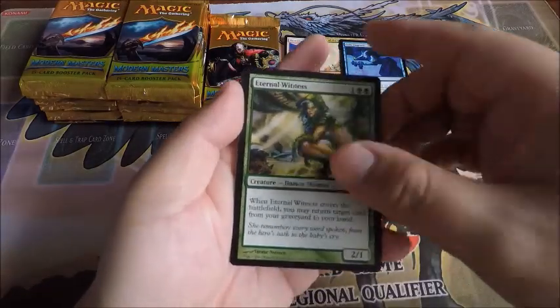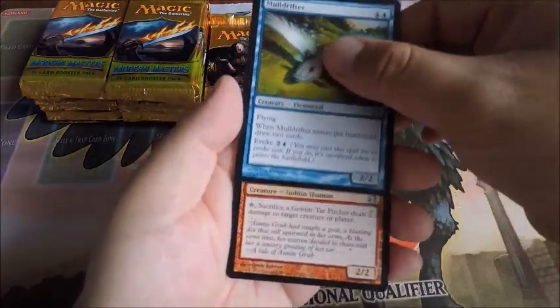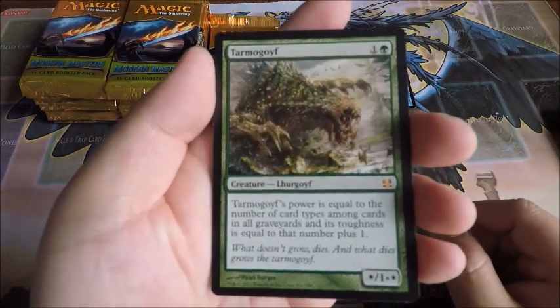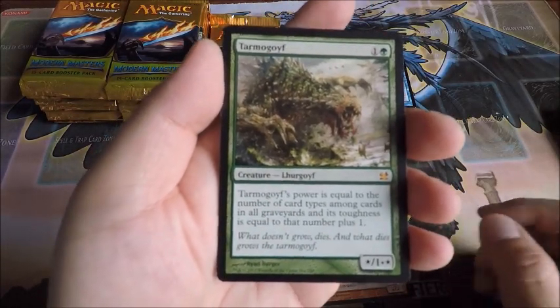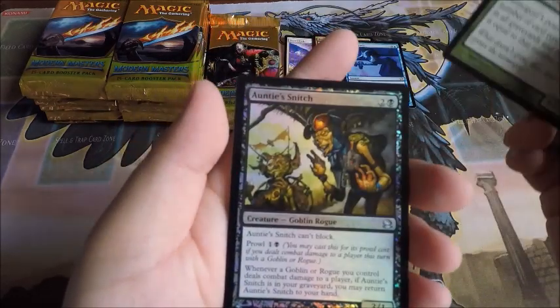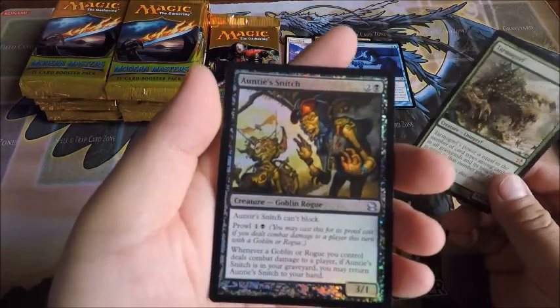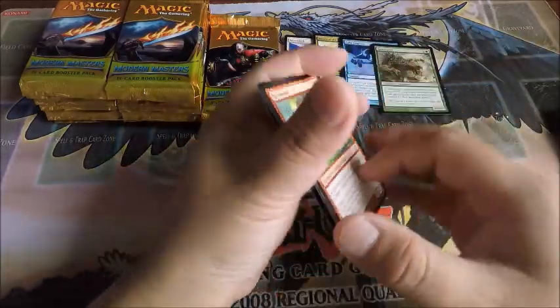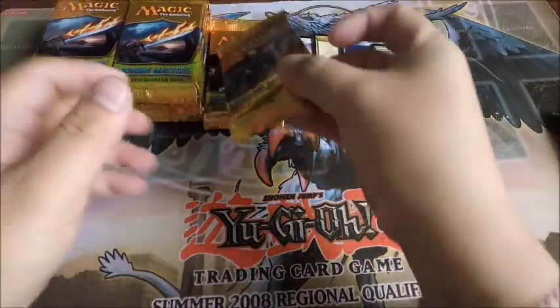Eternal Witness, Mulldrifter, Tar Pitcher, and a Tarmogoyf — nice, first mythic! Our foil is Auntie's Snitch. Tarmogoyf! Alright, great start.